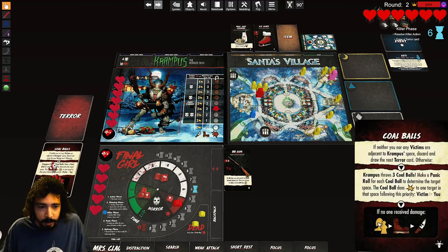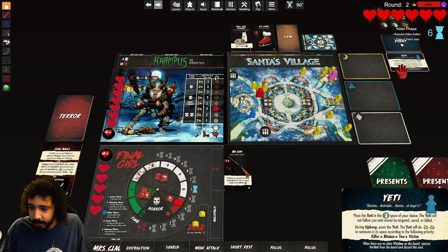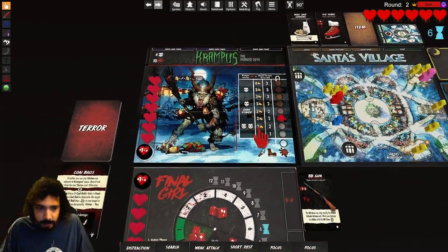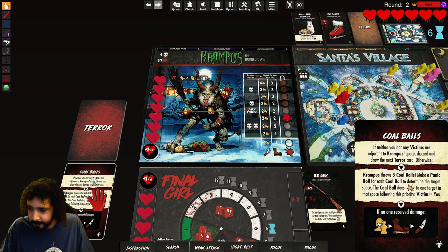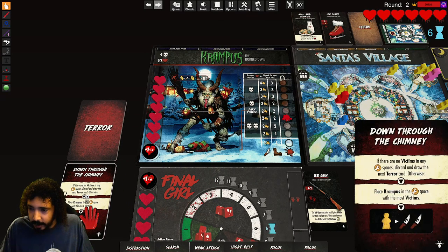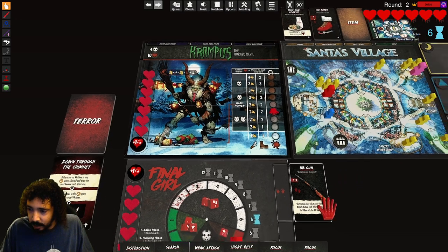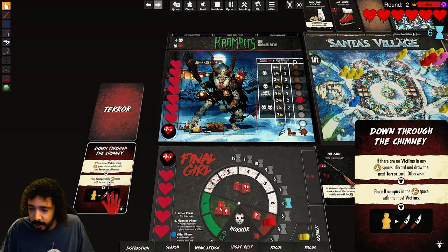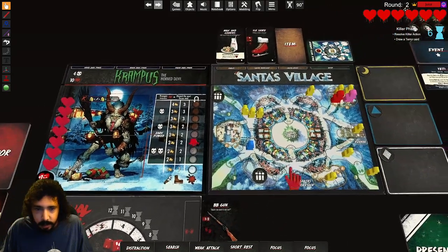He throws three kobolds but there's actually nobody next to his space. The yeti is technically next to the space but he can't be targeted or killed. It says adjacent, not in the same space, so we discard and draw the next terror card. There are victims in exit spaces so we keep this — place Krampus in the search space with the most victims, which is me. He targets the victim and attacks twice, so both of these guys die.